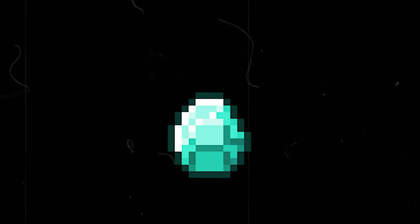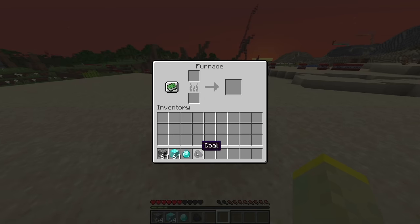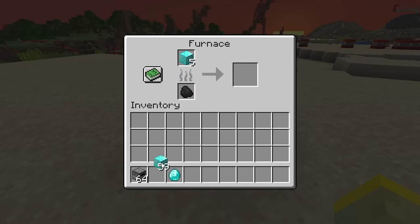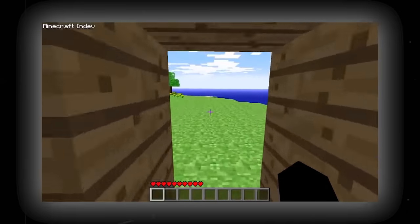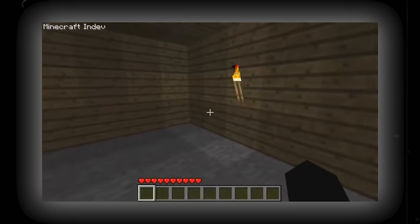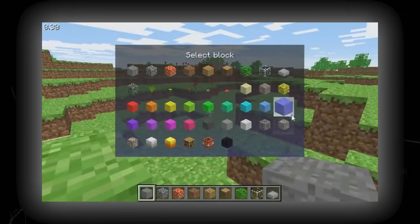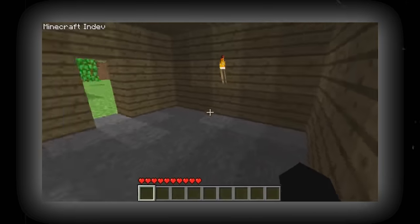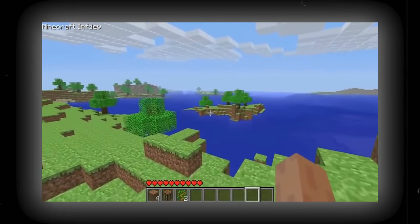Diamonds were initially called emeralds, until Notch wanted to add actual emeralds into the game so he had to change the name. In Indev, diamonds could be obtained by smelting diamond blocks in a furnace, and a stack of 100 diamonds could be found in the Indev house chest. The Indev house was a structure that acted as a starting place when you first spawned. It was made of mossy cobblestone with two torches and three chests containing all items in stacks of 99. Later the design changed to planks and stone, and item stacks went from 99 to 100, but in early Indev the house was eventually removed.